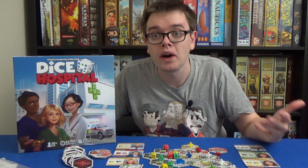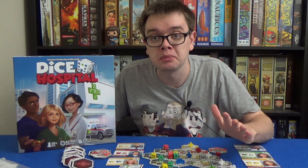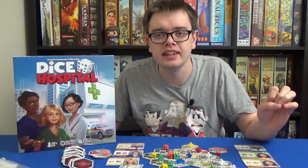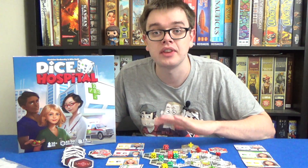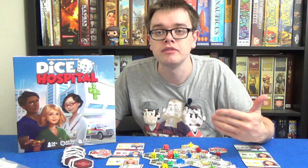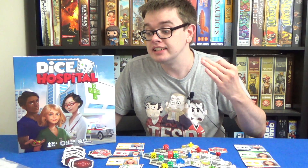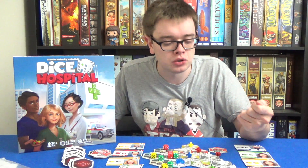It all starts chaining really well and comboing together as the game goes on. The people you want to pick becomes quite a difficult choice between the rooms and the people, and that adds to - speaking for the multiplayer game here - the decision of which ambulances you take, which can be really tough. It's not always as simple as just taking the ambulance with the dice that are easiest to treat, because sometimes the rooms and the staff that are out there can be so necessary for you to achieve what you're going for.